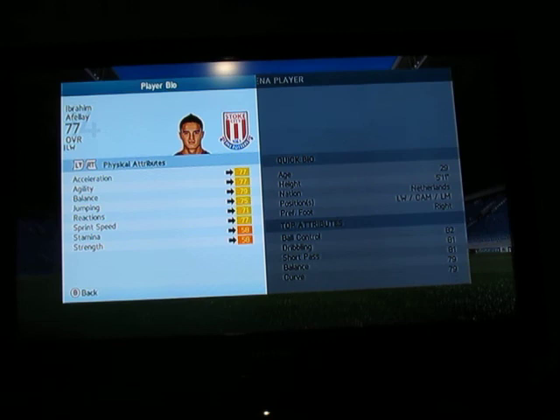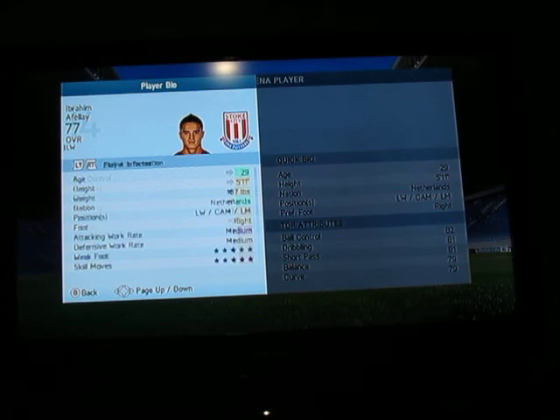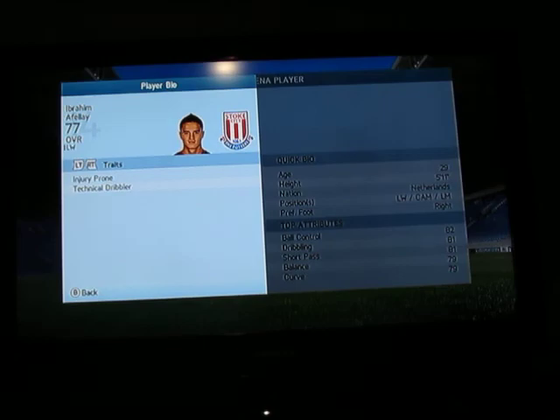So these are his physical attributes: 77 acceleration and agility, 79 balance, not that good mental attributes, and 82 ball control and 81 dribbling is his star stuff. 4 star, 4 star — you know all the stuff. You can see it right there: 29 years old, injury prone, technical dribbler.